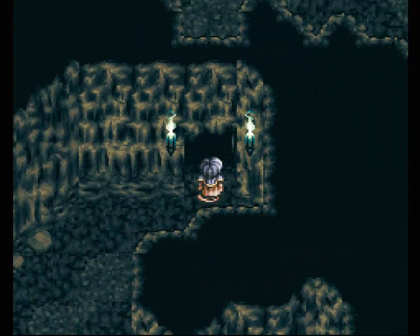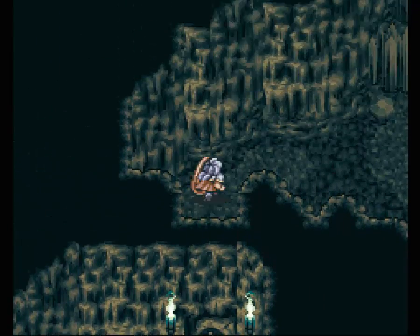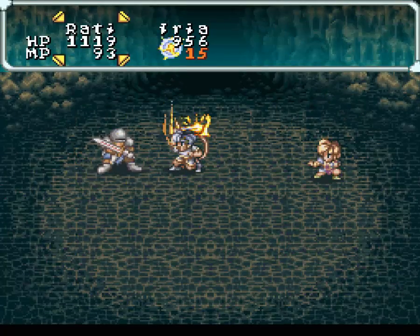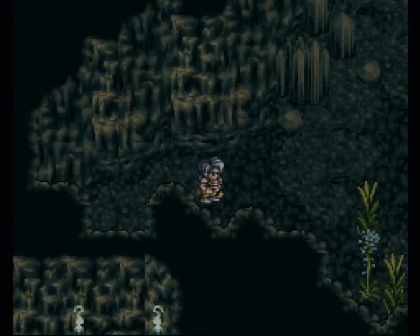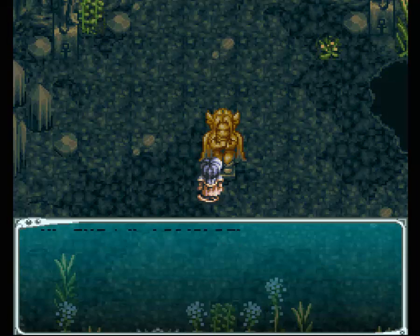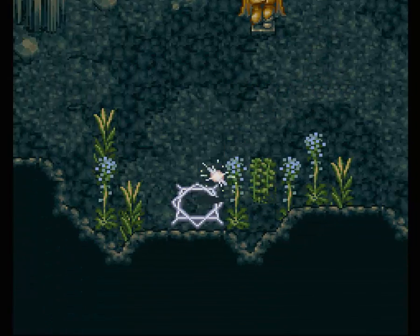This door is the point of no return. This will lock behind us, as you can see there. Yeah, I can't get back in. But nicely enough for the game, they've locked us here, and our only way back is the path we've already seen. As you can see, we're back at the start of Astral Cave from the Astral side, so I'm just going to save real quick.